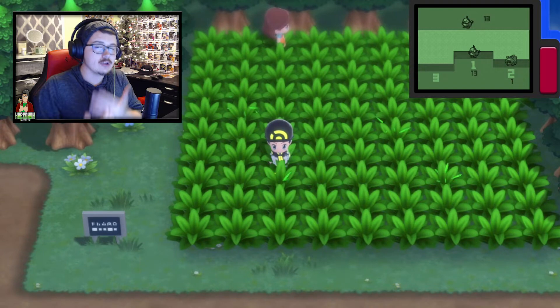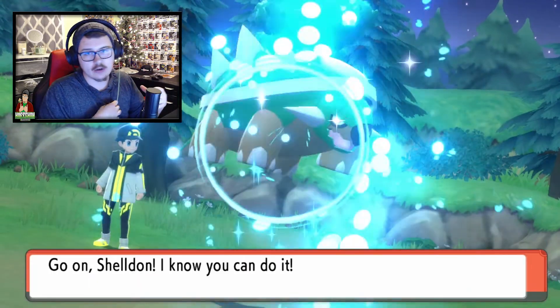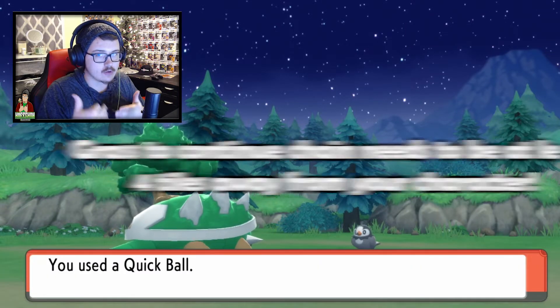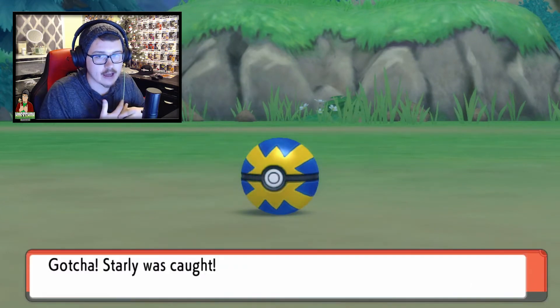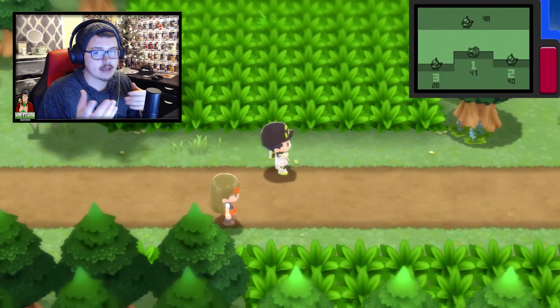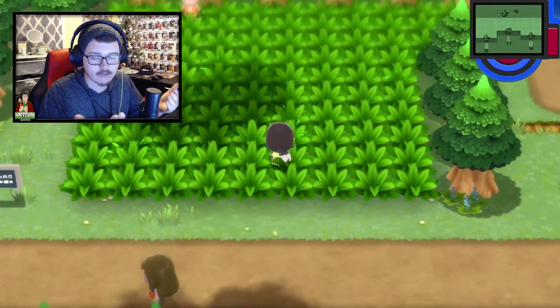After you catch the first Pokemon and your chain continues, more grass will start rustling. Before running into the nearest rustling grass, be aware: the grass tile you enter must be at least four tiles away from you to continue the chain. Pick the one farthest away — that's usually your safest bet. If they look too close, instead of risking a chain break just run out, go back and forth about 100 steps to recharge your Poke Radar, activate it again, and pick a patch that's far enough away.